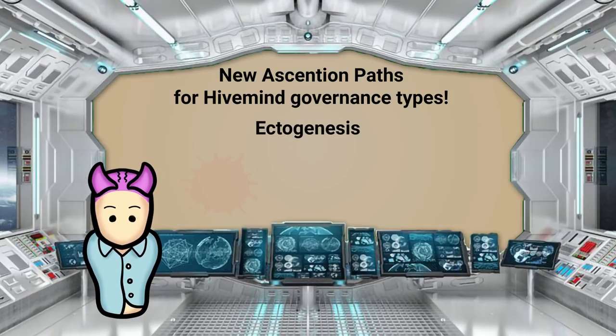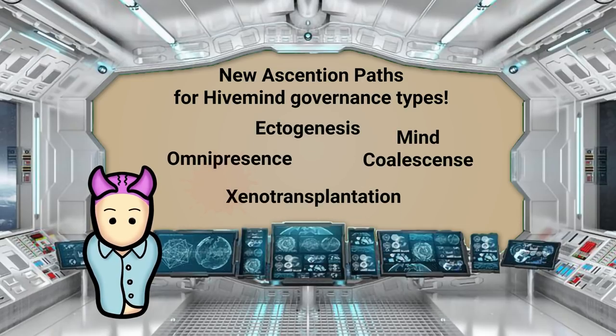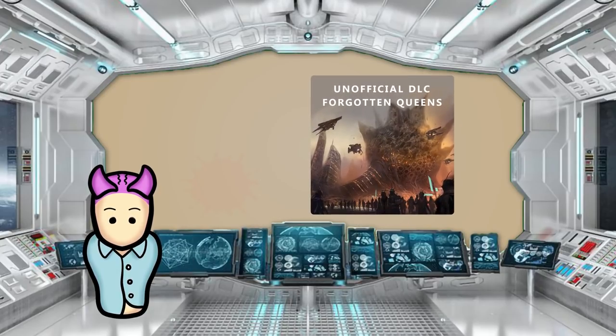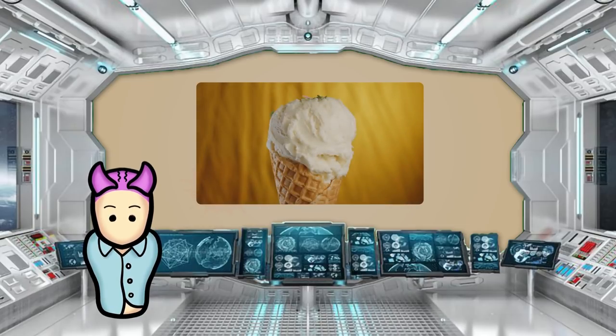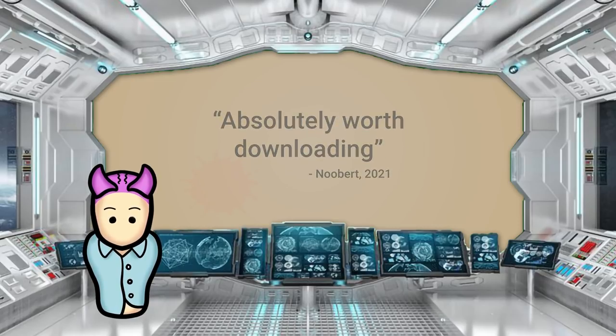I also like how this mod adds new ascension paths for hive mind governance types — namely four paths: ectogenesis, xenotransplantation, mind coalescence, and omnipresence. What do these ascensions do? Well, find out for yourself in the mod. It's basically a free add-on to the game. With all the new potential factions, you can finally live out your fantasy of being a hive overlord. Hives in the base game are kinda cool, but they get boring after a while. This mod manages to fix that. Absolutely worth downloading.